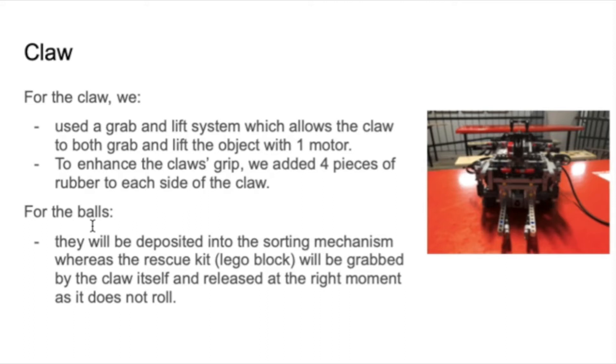We also have to pick up balls, which will be deposited into the sorting mechanism via another motor. And then the rescue kit, which is the Lego block — because it cannot roll — will be grabbed by the claw itself and released at the right moment such that it lands in the zone.